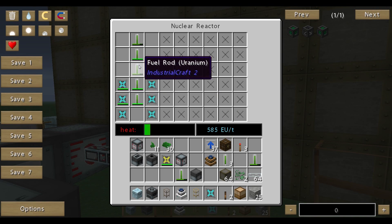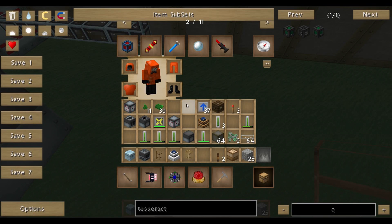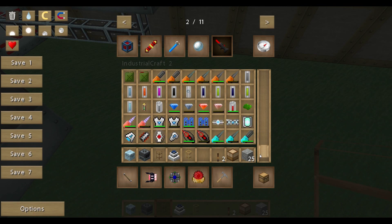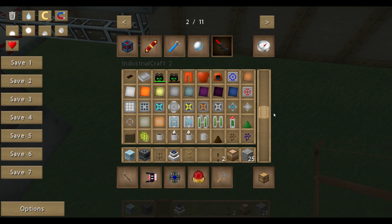Into this EU per tick, but the problem is the heat gets up. If the heat is too high, a nuclear reaction takes place and the thing is going to explode. So keep in mind you have to keep it cool. Take a lot of heat vents in there if you want more fuel rods. If you want more output you really need more active vents.